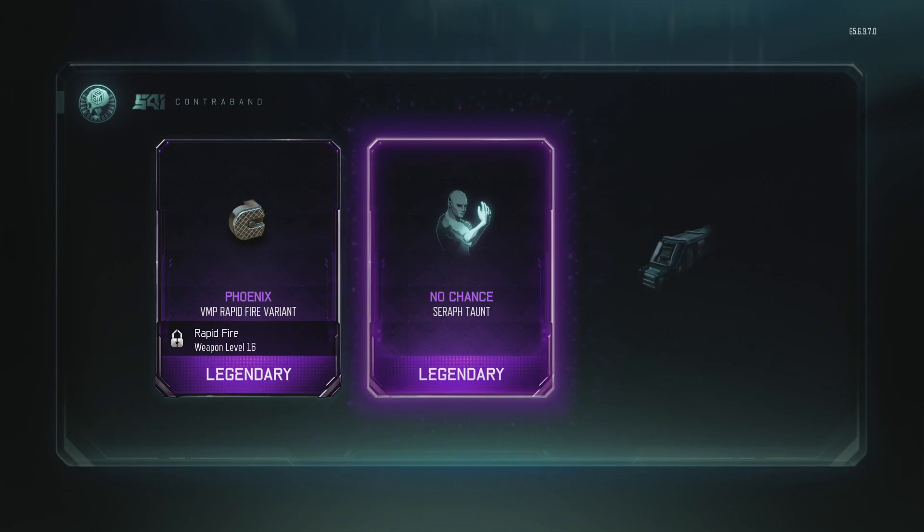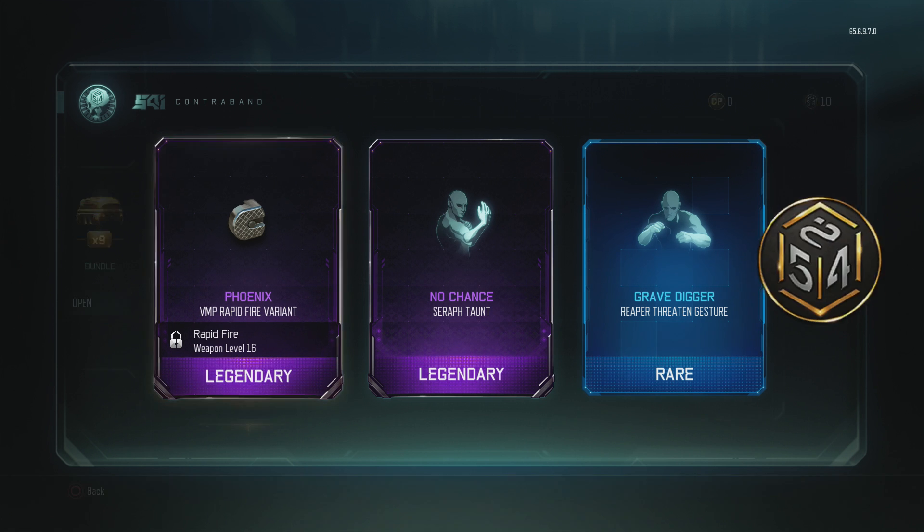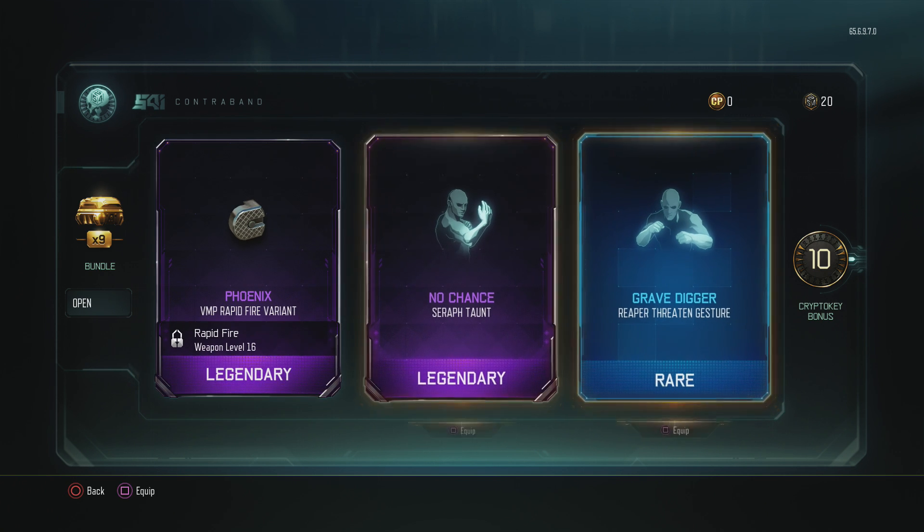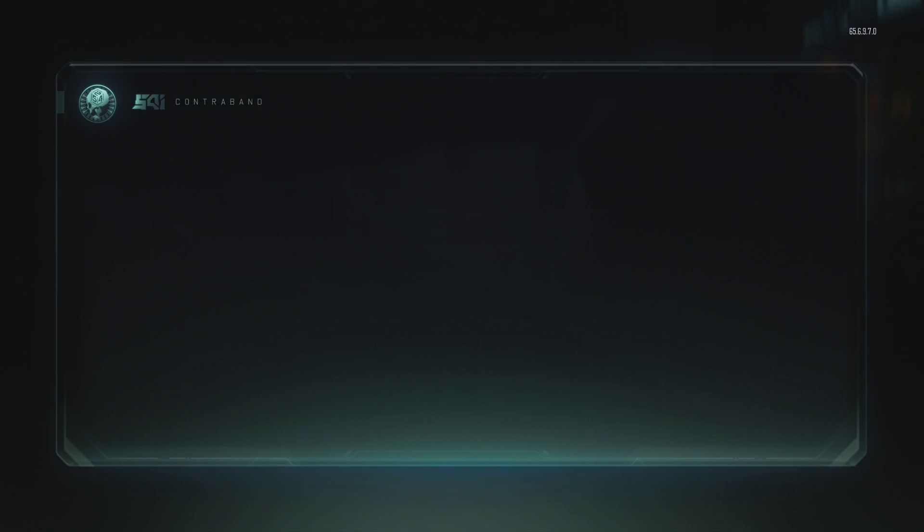One of ten: Phoenix Sapphire — no chance. Seraph taunt, grey digger, reaper threaten gesture. 10 crypto key bonus — open the other.